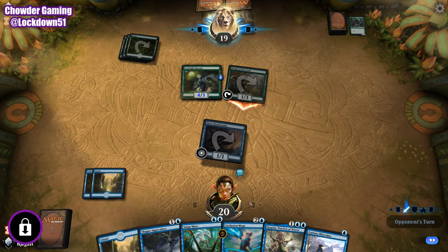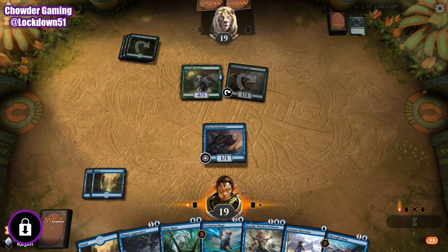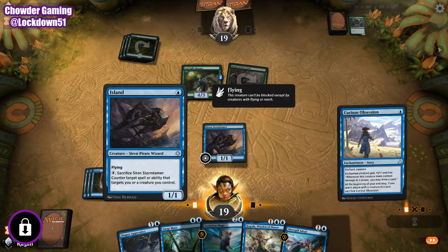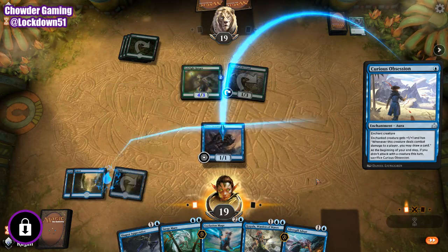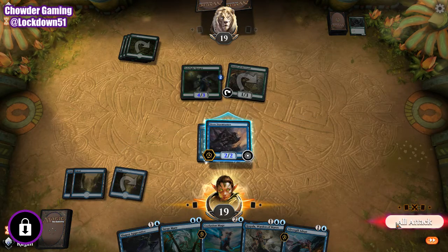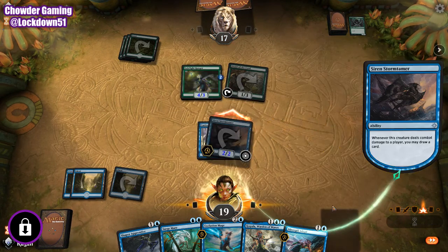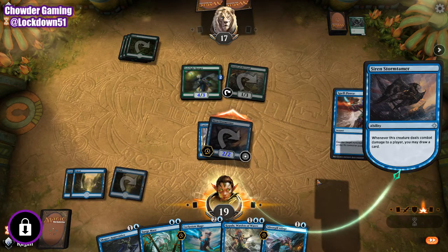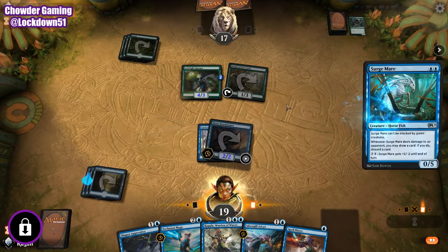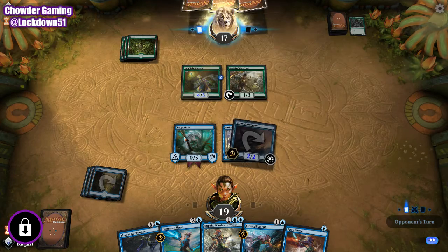We'll take the one hit. Alright, let's do this on Storm Tamer. Let's see what kind of card draw we did. Spell Pierce — okay. Well, we still need a Surgemare. He can be a good blocker against the Jade Light Ranger for now, and they can't block against him, which is excellent.